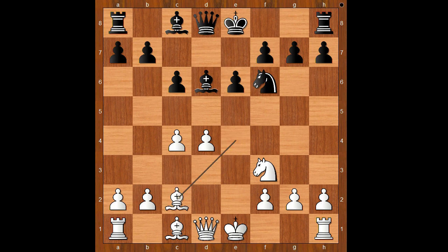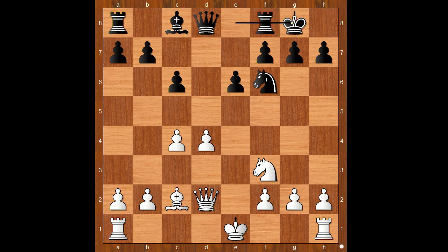Knight to f6, bishop to c2, bishop to b4 — check. Bishop to d2, bishop takes bishop — check. Queen takes bishop, castling, knight to e5.